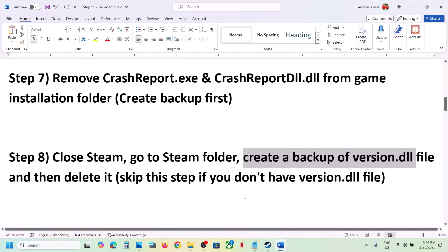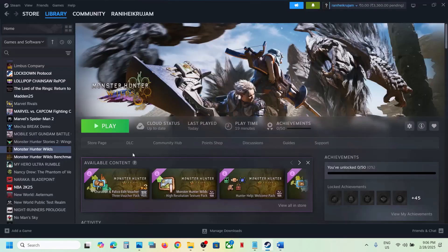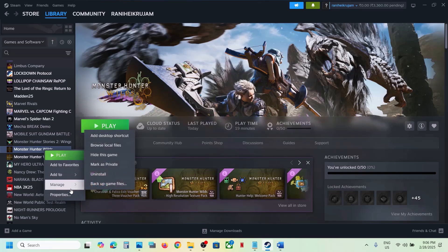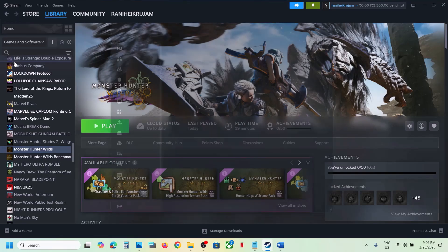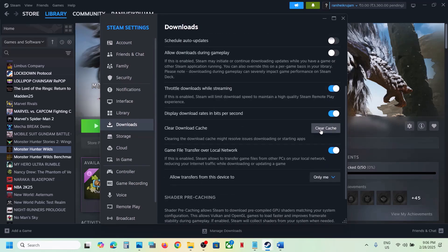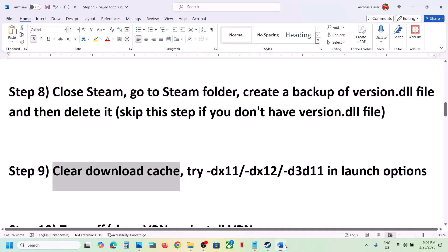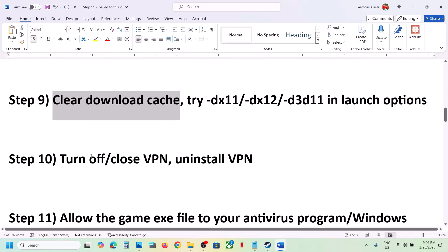The next step is to clear the download cache. Go to Steam at the top left, then go to Settings, then go to Downloads. Scroll down and you will see the Clear Cache option — click on Clear Cache, confirm, and once that is done, launch the game and check.